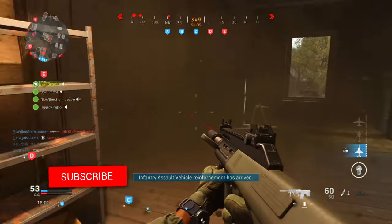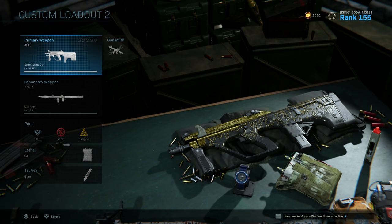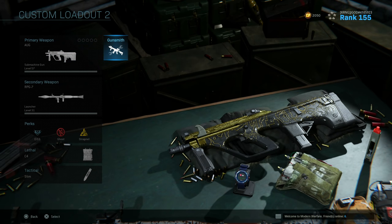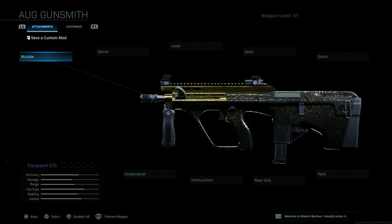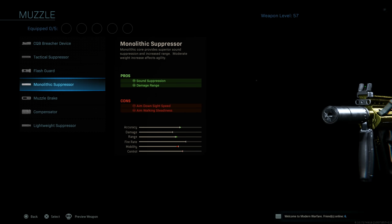Now let's jump into the class setup. The AUG is maxed out at level 57. In the gunsmith, the first attachment is the muzzle — I'm a fan of the monolithic suppressor and equip it whenever I can. The con is it slows down your aim-down-sight speed and overall movement speed. The benefits are sound suppression, keeping you off the compass and minimap even when a UAV is up if you're running Ghost. The damage range bonus is only about two and a half meters, so mostly negligible.